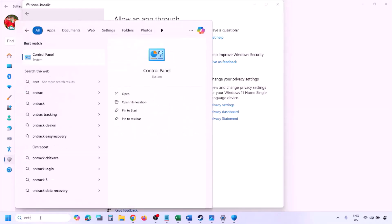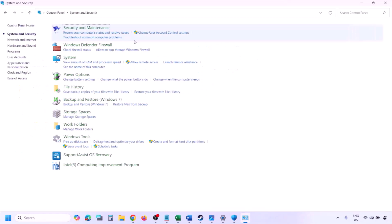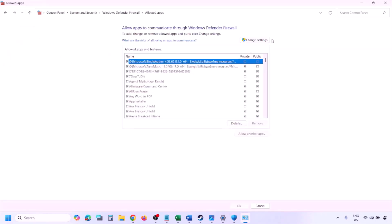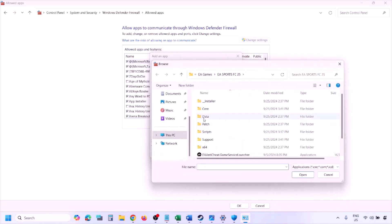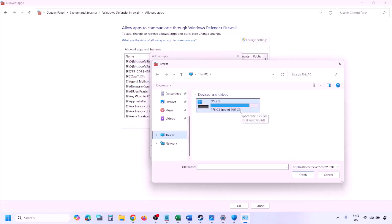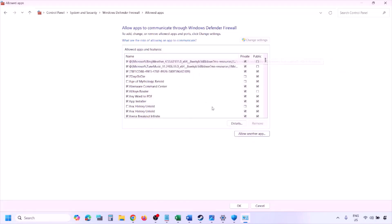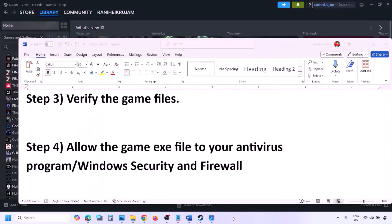You can do the same thing in Windows Defender Firewall. Type Control Panel in the Windows search box, go to System and Security, then Windows Defender Firewall, click Allow an App or Feature Through Windows Defender Firewall, click Change Settings, then Allow Another App, click Browse, go to the game installation folder, select the game EXE file, click Open, then Add. Once added, click OK and launch the game and check.